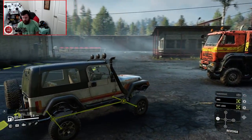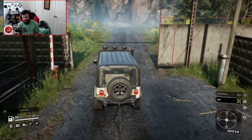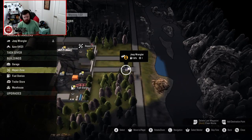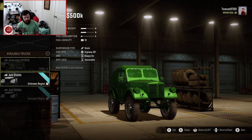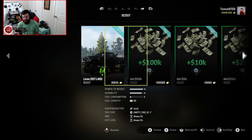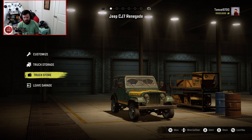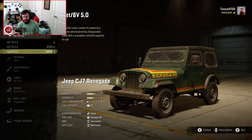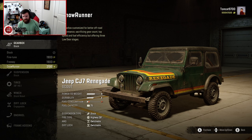Before we take it through a couple of tests, I'm going to bring it outside the garage and go get the CJ7. There's a weird garage bug that happened and the CJ7 disappeared, so we're going to go ahead and buy it again. In the CJ7, the max engine is only a B+, as compared to a standard S-Plus in the TJ — that's a notable difference between the two vehicles.